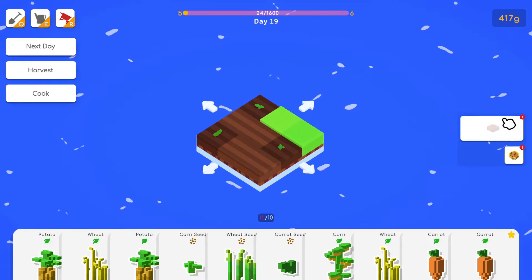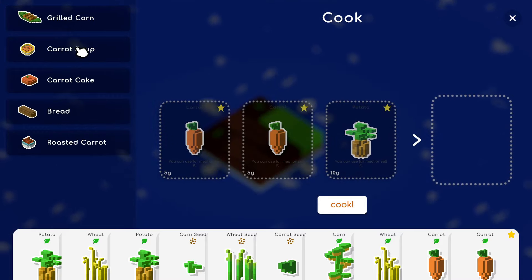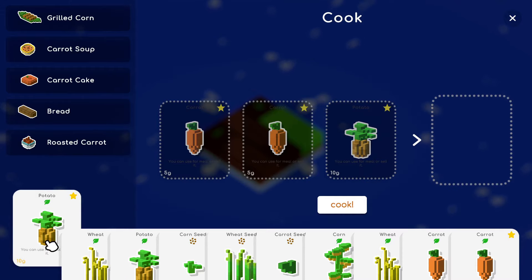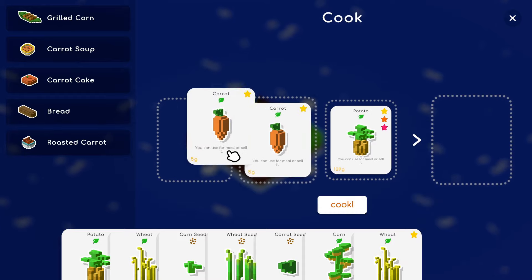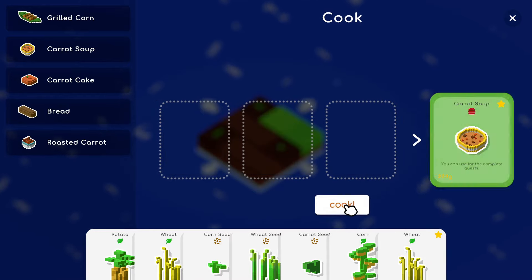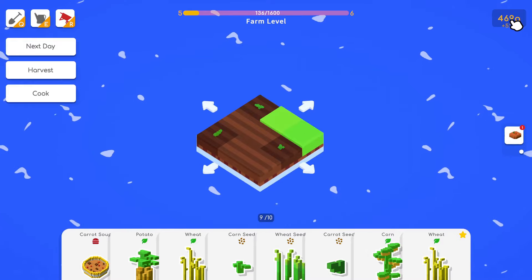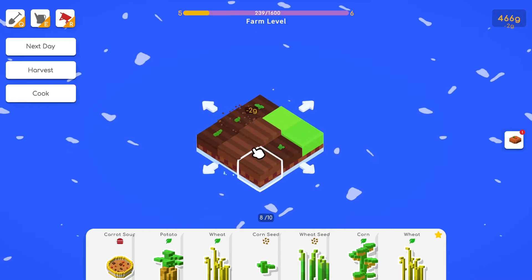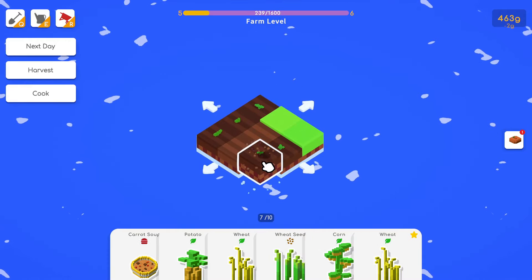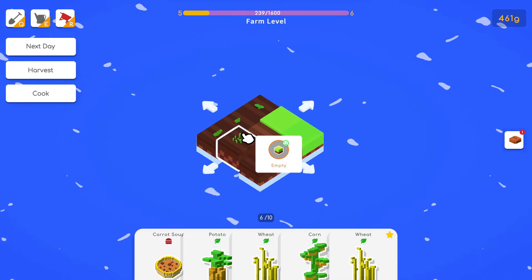We have garlic and wheat. Let's get more wheat going and also corn. We could do a big grilled corn — 50 and 50 is 100 but it gives us 160. It's ridiculous how much you get from that. We got a lot of money now which is good.